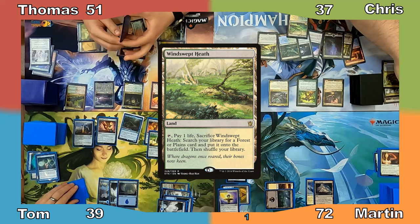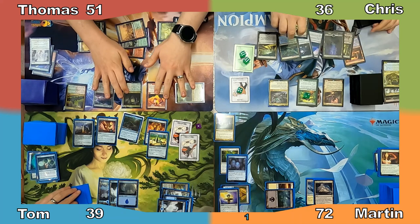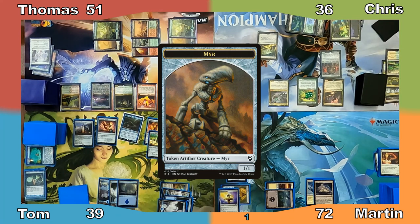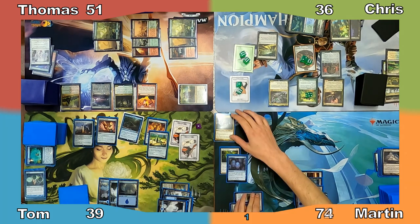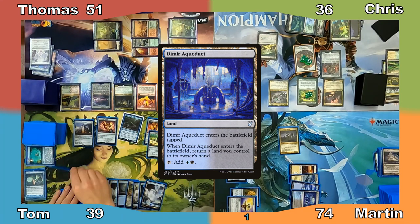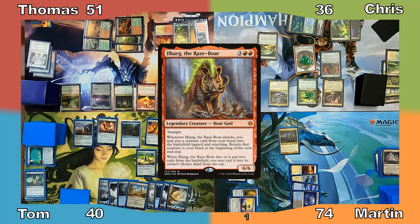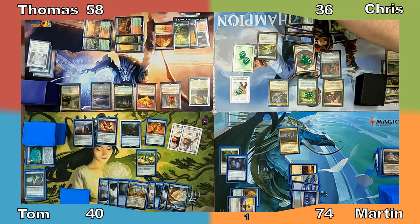Chris plays Windswept Heath, making 2 clues and putting 2 +1/+1 counters on each of his plants. He pays a life and sacrifices the Fetchland to put a Forest into play, creating 2 more clues and 2 further +1/+1 counters on his plants. Chris casts Mere Battlesphere, creating 8 1/1 Mere Tokens, then ends his turn. Martin sacrifices his Esper Panorama to put an Island into play. I gain 2 life and cast my Commander, Aloro Ageless Aesthetic. I play Dimir Aqueduct, returning a Swamp to my hand. Tom gains a life from Inventors' Fair, plays an Island, and passes. Thomas replays Cinderglade and casts Ilharg the Raze Boar. He has the pig enter with a +1/+1 counter, gains 7 life from Tristani, and ends his turn. Chris sacrifices a clue to draw a card, puts a +1/+1 counter on Tireless Tracker, and moves to his turn.